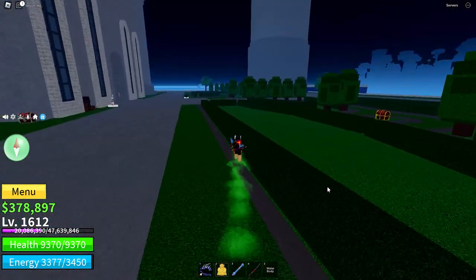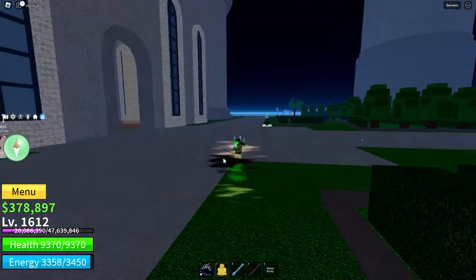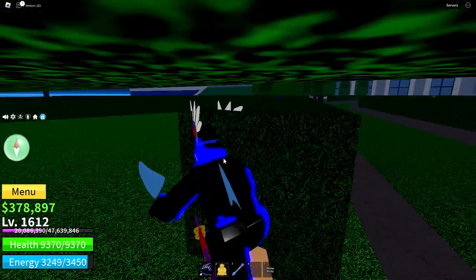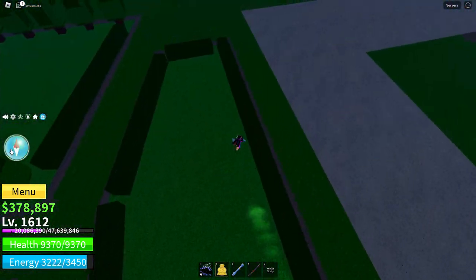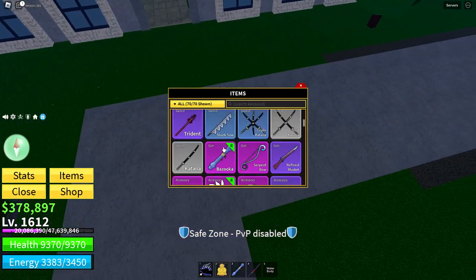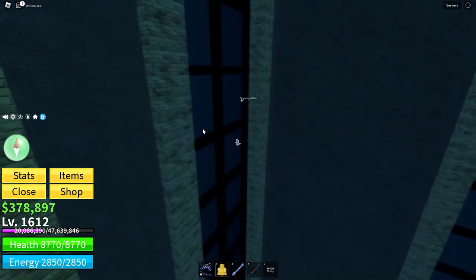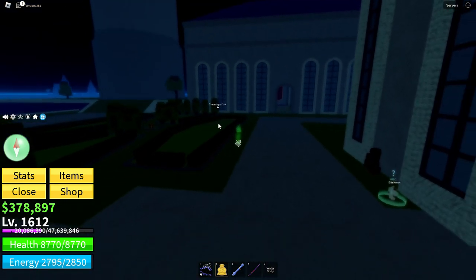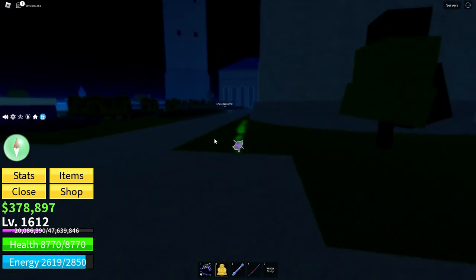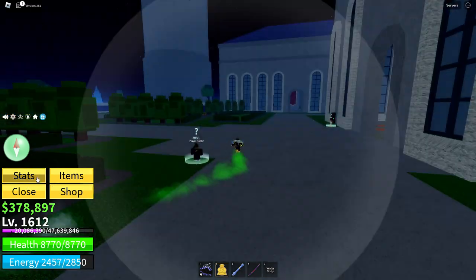A way to help with the Elites is if you go to Sea of Treats, you can get the Pale Scarf. This will increase your instinct range by a bunch. See that guy? You can go super far away and you'll still be able to see it. That will help to spot the Elites because other people are also going to be hunting for them.